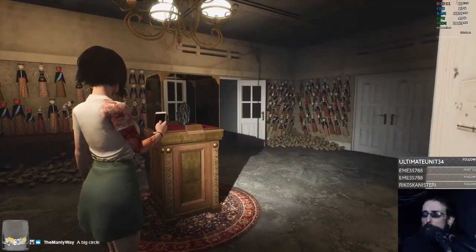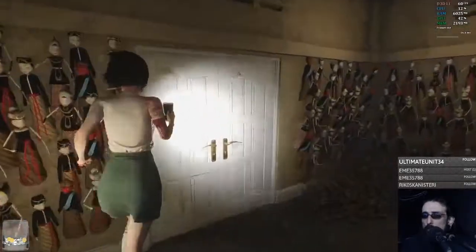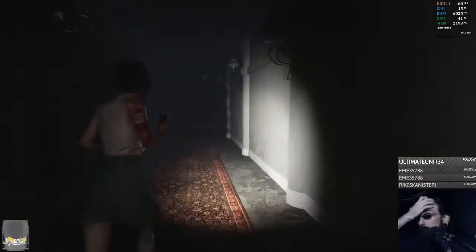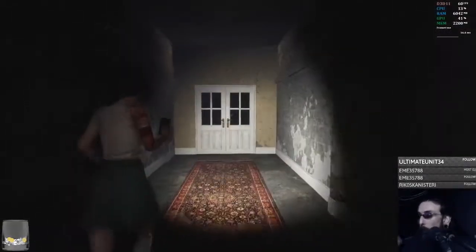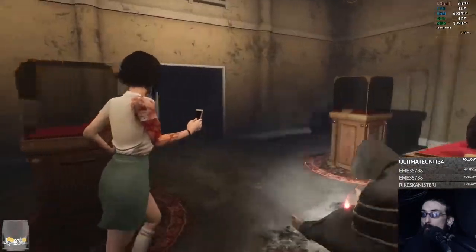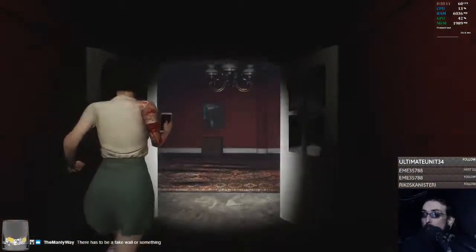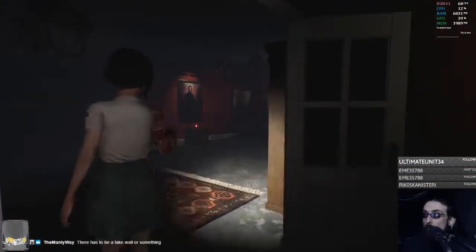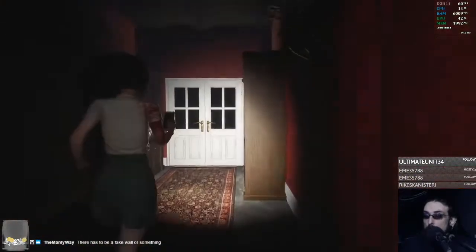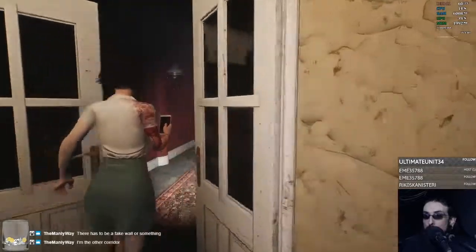We're back to this area again. We need another key for that. This is a complete dead end, right? Just a single room — an enemy came out of here. I probably should have just followed the wall. Should I go this way? You think a fake wall? I'm not about to hunt down a fake fucking wall — that's worse than a needle in a haystack.